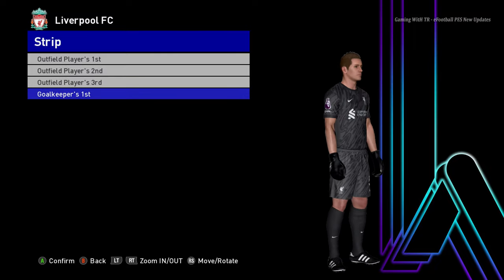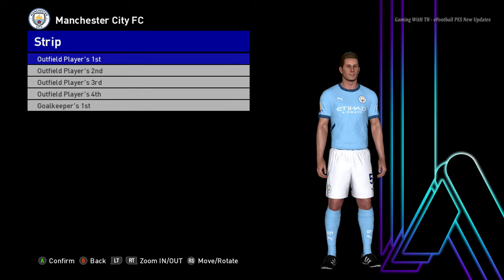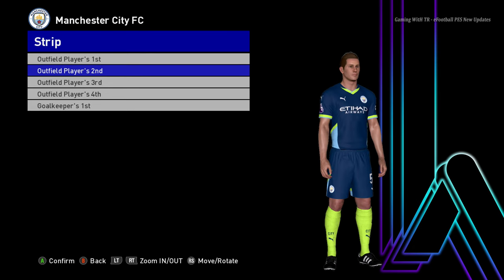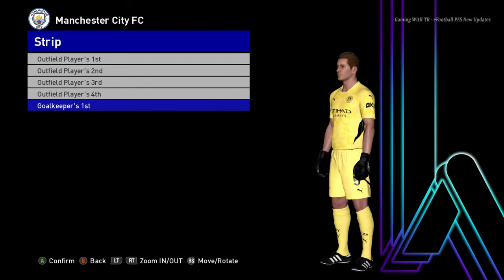Let's go for the next team. Here is Manchester City — this is the home jersey of Manchester City, and here it is the away version. Oh, that's pretty cool. And here is the third version, and the goalkeeper version as well.